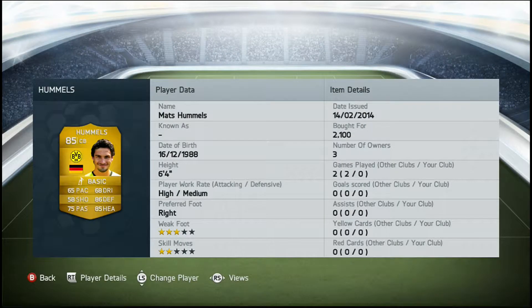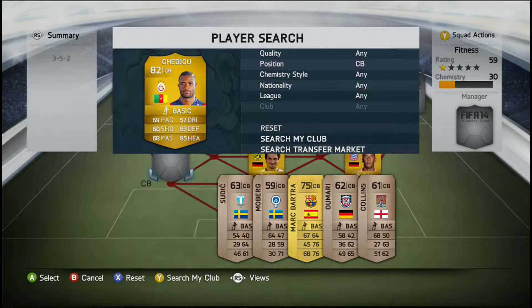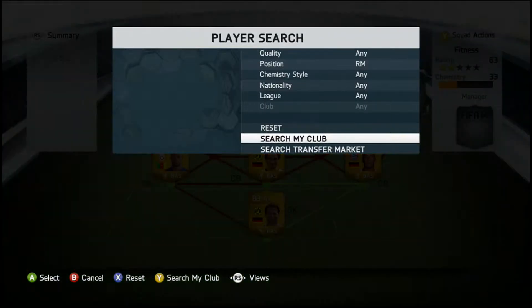In the second center back position we do have Mats Hummels. He's got 75 pace, 78 dribbling, 85 passing, 86 defending, 85 heading, 6 foot 4, high/medium work rates, and a bot for 20,000 coins. In the third and final center back position we do have Shedou. He's got 79 pace, 78 passing, 83 defending, and 85 heading, high/medium work rates, 6 foot tall, and a bot for 650 coins.